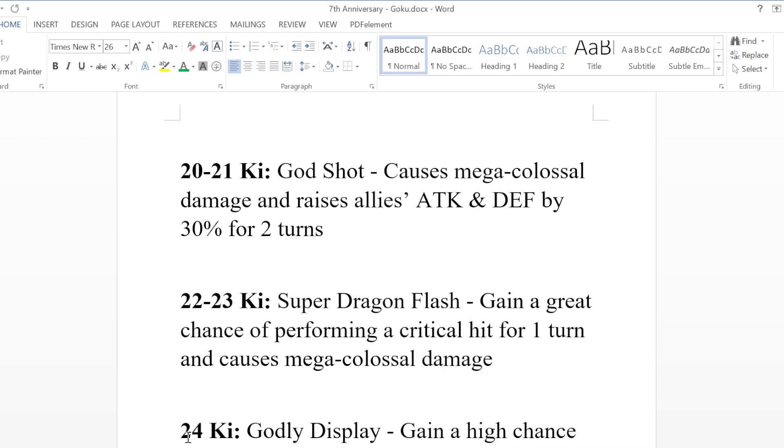And then we have UI Goku's super attack, which only activates when you have full 24 ki — the Godly Display. This is the attack he does versus Jiren when he first transforms into mastered white-haired UI Goku, where Jiren attacks him, he sticks his arm out, and you just see all the attacks appear on Jiren as he gets knocked away into the rock. He gains a high chance to evade enemies' attacks for one turn and reveals the location of enemy super attacks for two turns starting from the following turn, plus mega colossal damage.